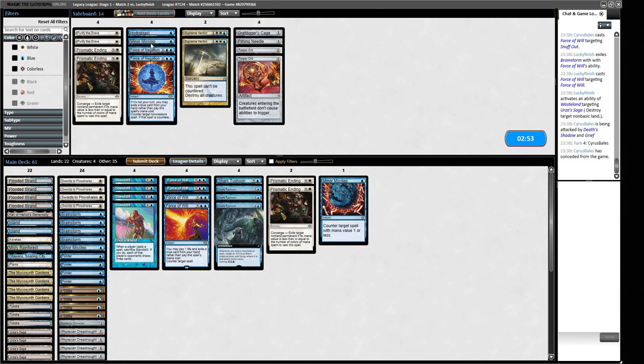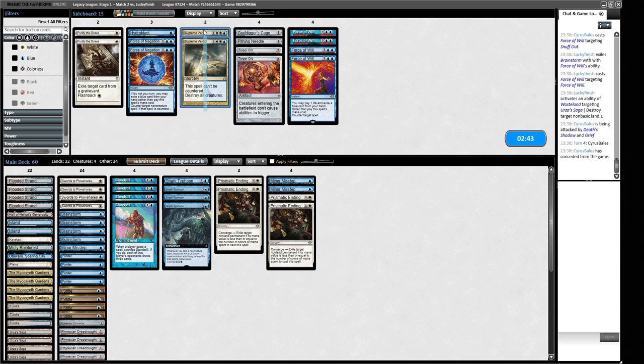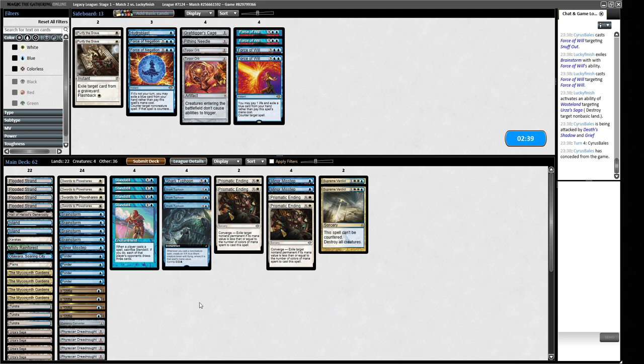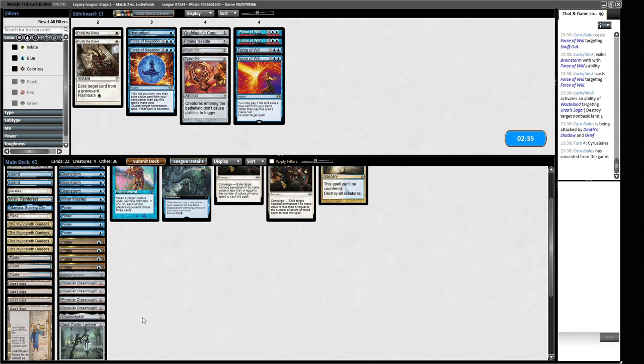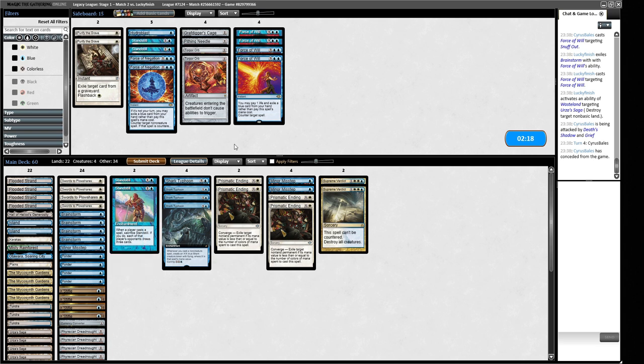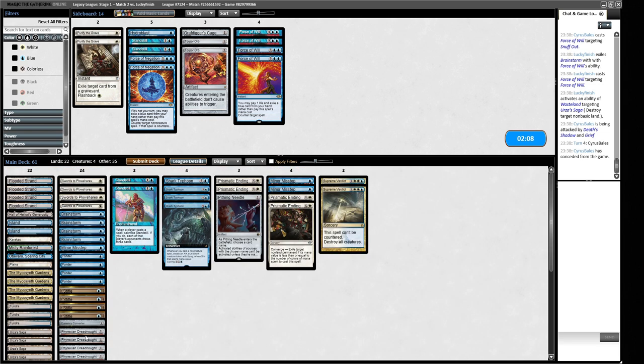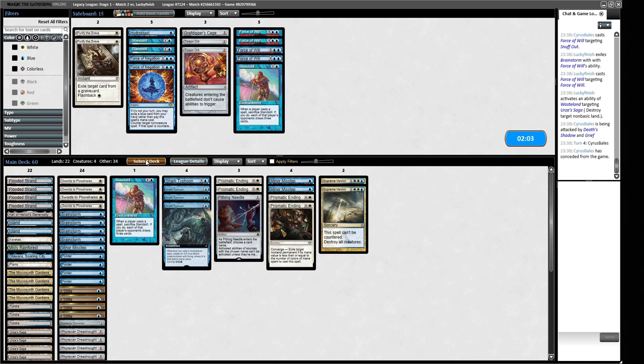Not a fun one. For sideboarding we get rid of the Mental Missteps — we don't want to two-for-one ourselves in this matchup. We'd very much like Prismatic Endings and uncounterable kill spells. We need to cut two cards to fit them in. The Saga Lantern definitely has text here. Is it going to be Standstill? I think it might have to be. We could also play Pithing Needle naming Wasteland. I like Currency Converter against all their discard effects. We get rid of the Standstill — it's not as good as it once was sadly.